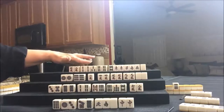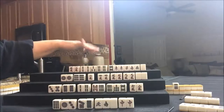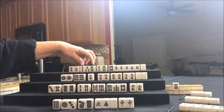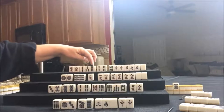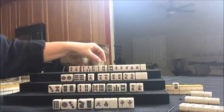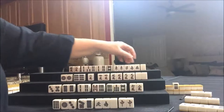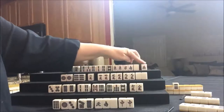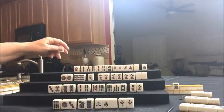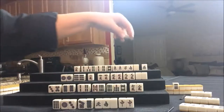You can see we have a pair of twos, a single three, and a pair of fours. If we split this out, you can see it could make two Chis of the same sequence: two, three, four — two, three, four — pure double Chi. So this green dragon is dead — there are already three out. So we can throw that. Let's go ahead and discard the five crack right now.